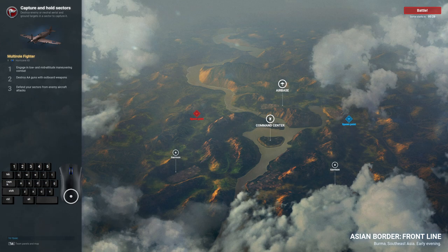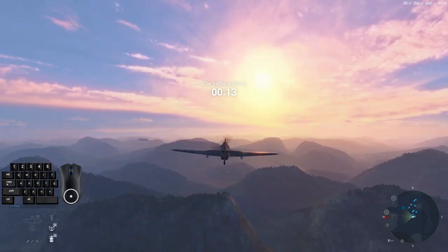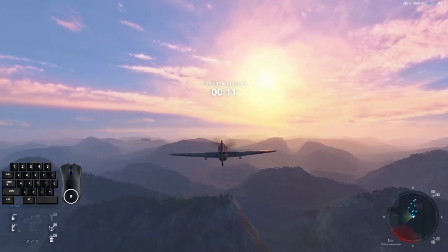Command center, air bases — making sure everything is still good. We're going to dive into this one. Command center in the middle, of course, air base up top, two garrisons here. We'll want the command center and then the air base — we'll let the garrisons handle themselves.